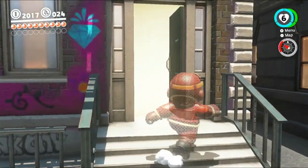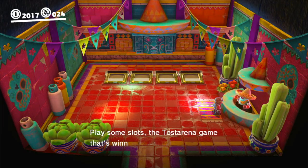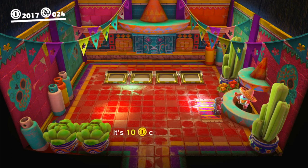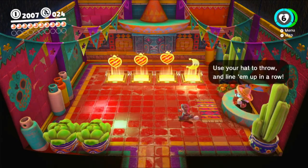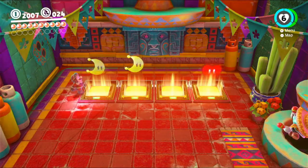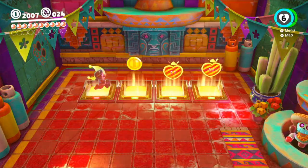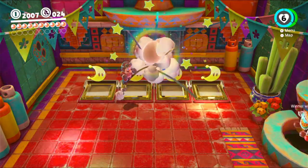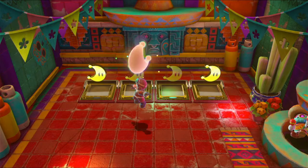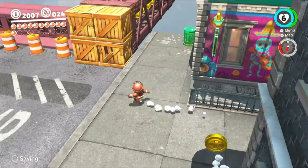If we go back down here we can actually see this place, which may look slightly familiar — we get to do slots again. It's winning worldwide fame. 10 coins to play and a Power Moon can be won. This time there are four slots that we need to line up, but luckily it's just the exact same mechanic for us. Watch the heart throw — it's fairly simple if you know what you're doing. There we go!